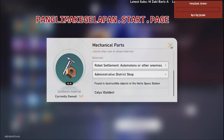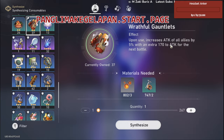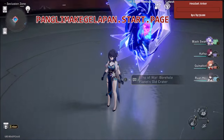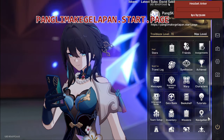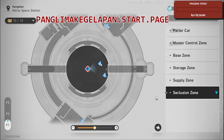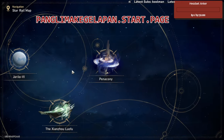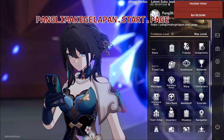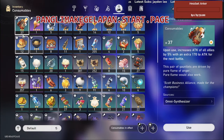But from now on, we already know we are not in Belobog or Herta space station anymore. We are far from that — we are already in Penacony, and there's a lot of new materials here, including some consumables. So from now on I'm not going to use the old ones anymore, because we are not going to Belobog or Herta space station as much.